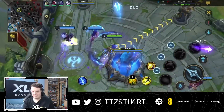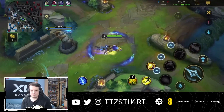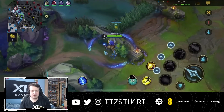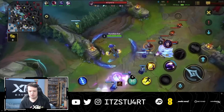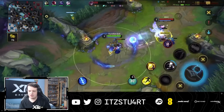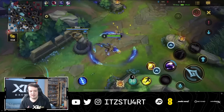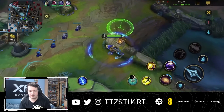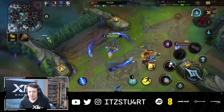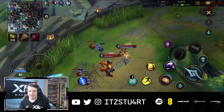In gameplay, Aurelion Sol is a fun and unique champion with great roaming potential, though he's not the easiest or currently the strongest. Against Ahri in this lane, the main goal is to push her out as much as possible. Ahri does well clearing waves with Orb of Deception. The focus early is simply to push the minion wave as quickly as possible and then look to roam.